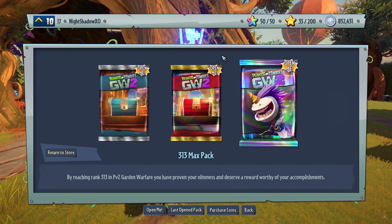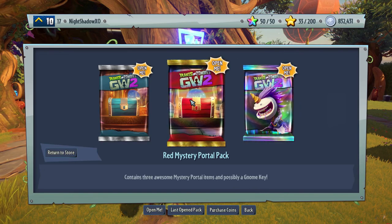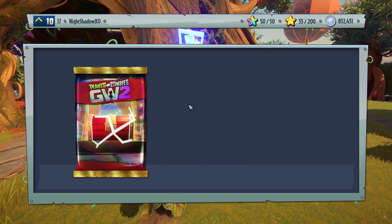These are the other packs from the portal. By reaching rank 313 in Plants vs. Zombies Garden Warfare 1, you have proven your eliteness and deserve a reward. Red mystery portal pack.